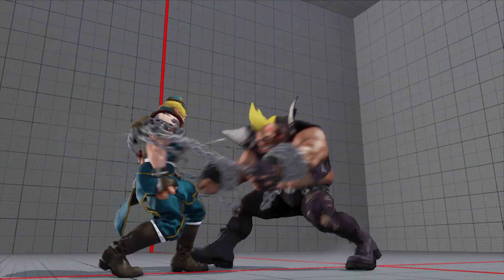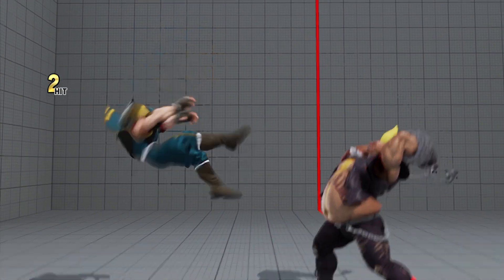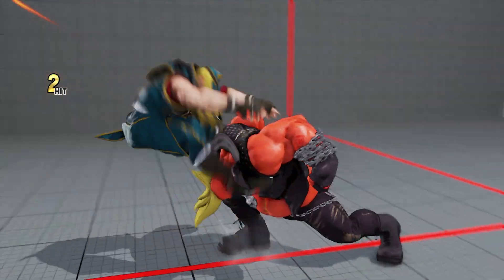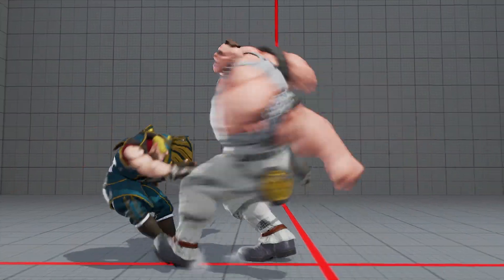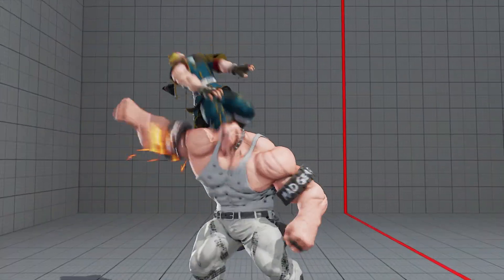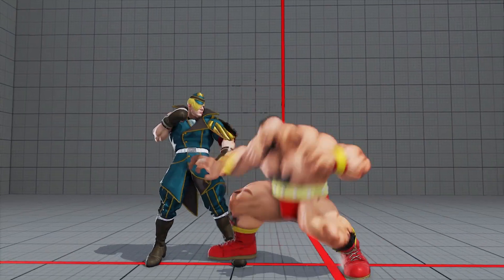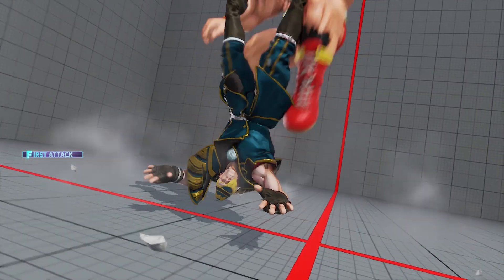Most characters can anti-air a neutral jump after missing a meaty throw, so always be ready to input an anti-air after a throw attempt. This is particularly powerful on grapplers, who can use this to discourage the opponent from attempting to evade and thereby set up opportunities to command grab.